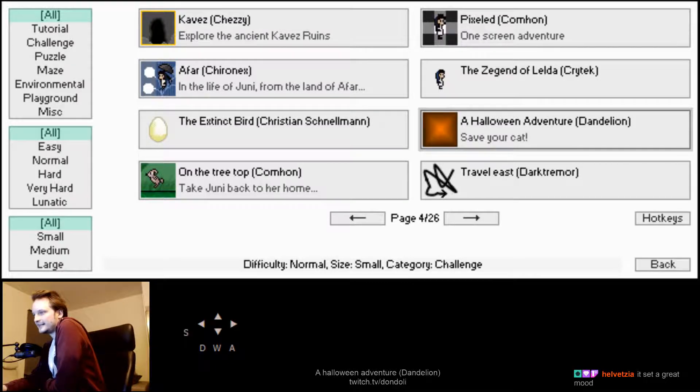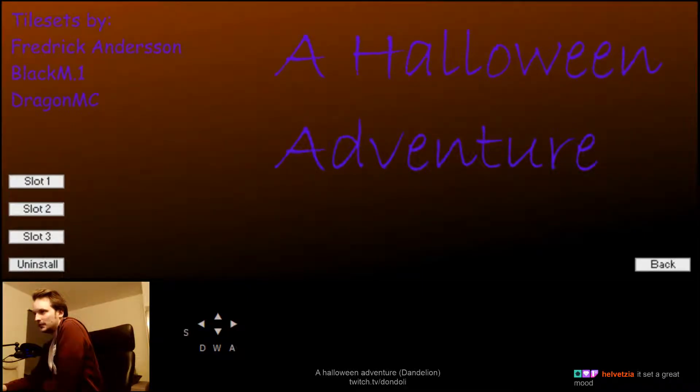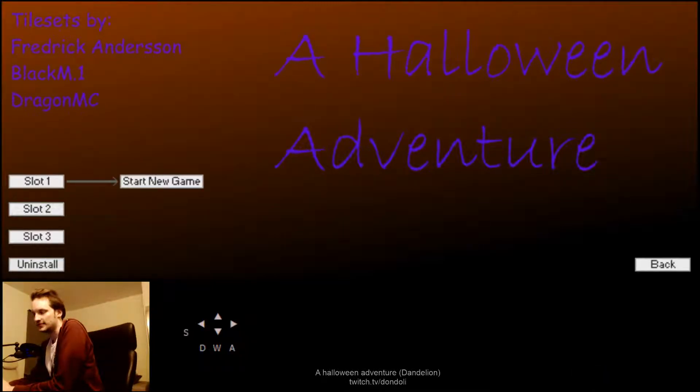Save your cat — normal small challenge. Save my cat! New adventure. It's a good font. Taliesis by Frederick Anderson. Black M1. Dragon MC. All right. Is this a classic?